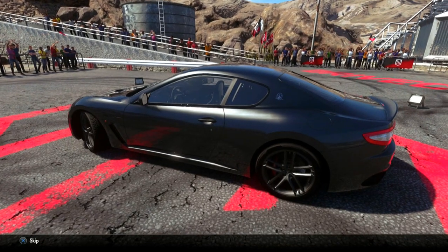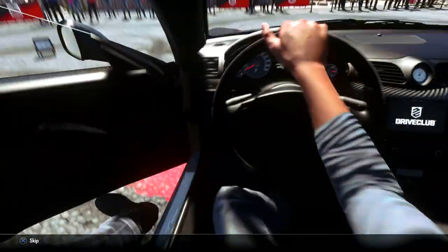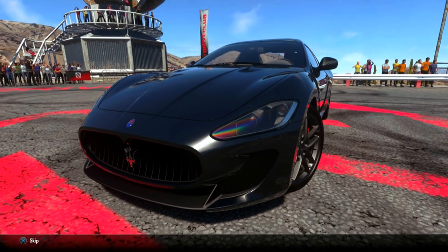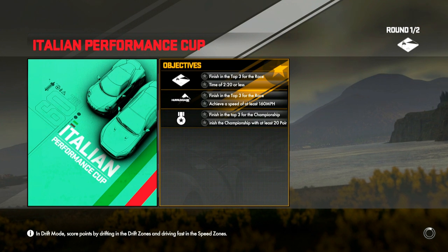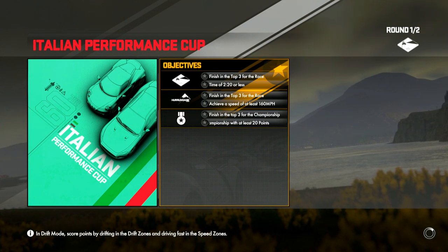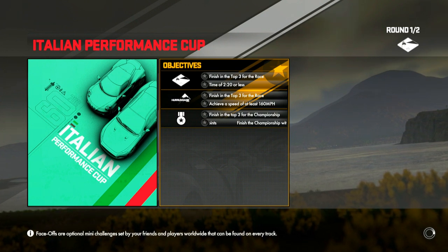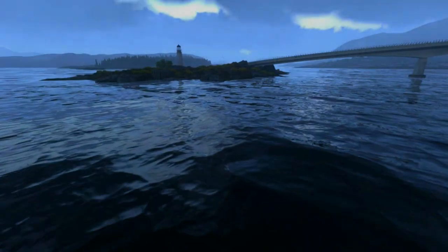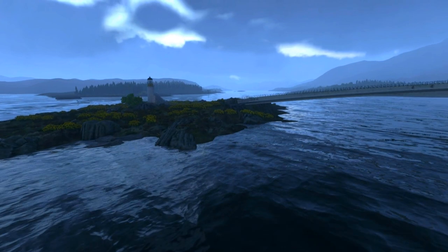We're just gonna go ahead and go with the factory color here. Look at all that carbon fiber, look at that super aggressive look. It almost looks like a catfish on the front - whenever I see a Maserati, especially these GranTurismos, I always think of a catfish, man. It doesn't really sound that aggressive, but it's like an aggressive catfish, I guess you could say.